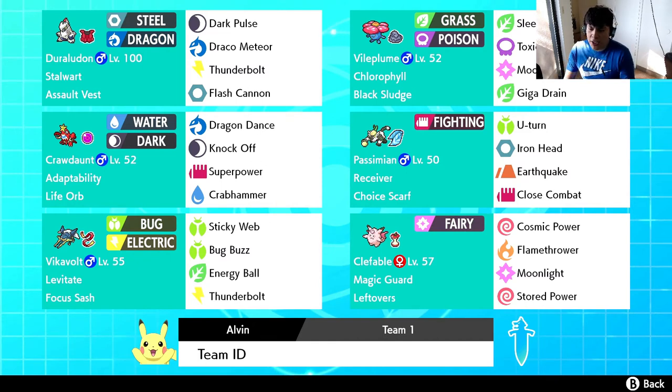Passimian is running 252 Speed and 252 Attack to maximize those stats with the rest into Defense. Pokemon number three is Vileplume. I couldn't get Effect Spore in time either, so we're running Chlorophyll and giving it Black Sludge for recovery. The moves are Sleep Powder, Toxic, Moonlight for recovery, and Giga Drain for additional recovery. I did miss out on Strength Sap, which is one of Vileplume's biggest strengths as a wall. EVs are 252 HP, 252 Defense, with the rest into Special Defense.